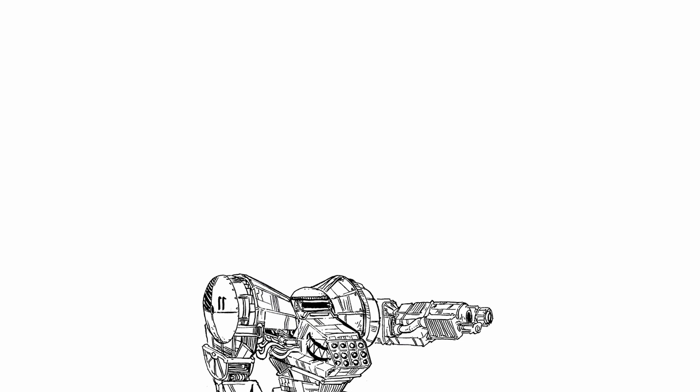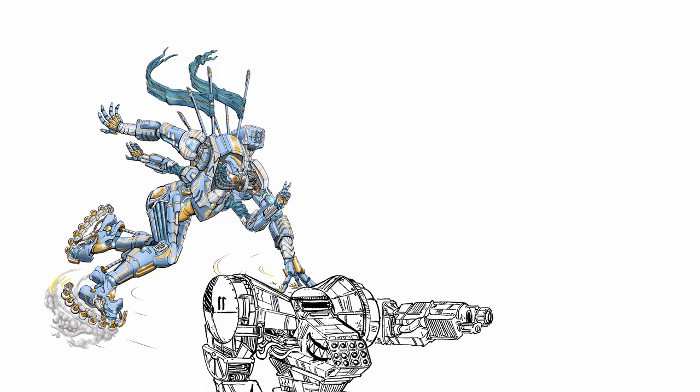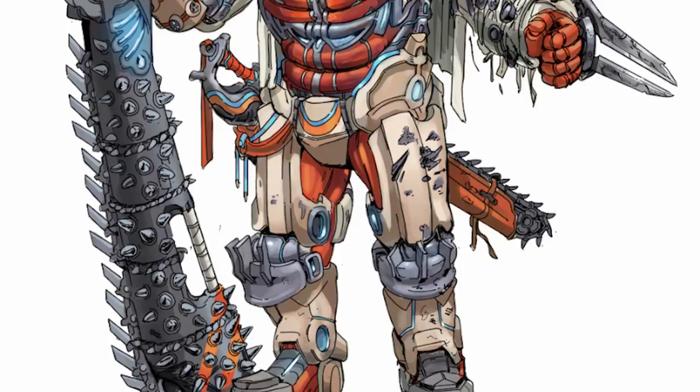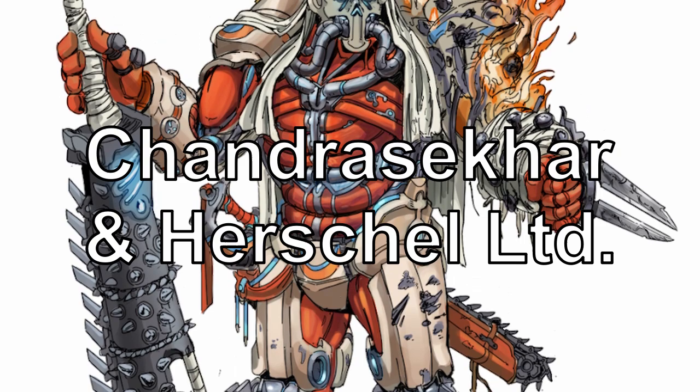If you are an actual newcomer wondering where the Chandrasekhar and Herschel core bonuses and the two CNH matches are — Charioteer and Percy Lad — I reviewed them a long while ago and you should be able to get the links to those videos right at where I'm pointing. Now let's get going with Kalista, from Chandrasekhar and Herschel, by Kytaev.